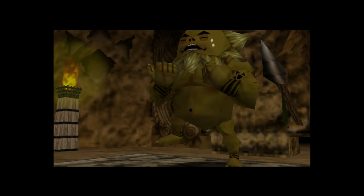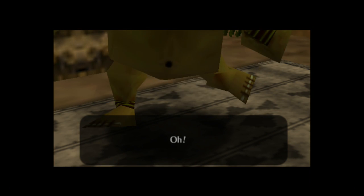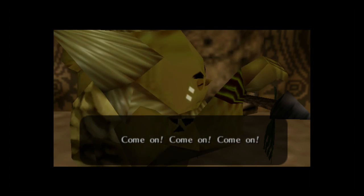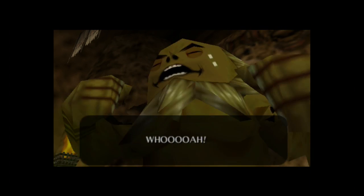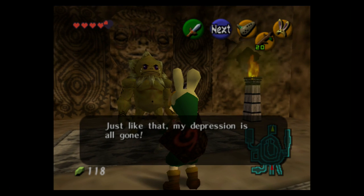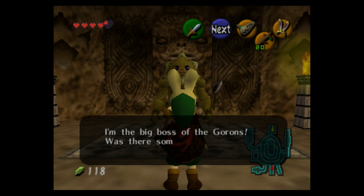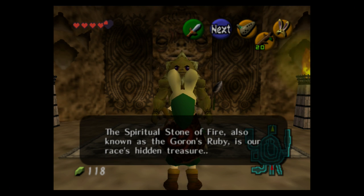I kind of just want to bask in the glory that is Darunia's dancing. I find it funny that Link takes a couple steps back like 'what the hell was this guy doing.' I really like this cutscene — not just because Darunia is dancing, but because it sets a precedent that the leaders of these races are kind of quirky. They're not regal or super serious; they're weirdos. Darunia likes to dance really weird and can't control himself when he hears good music. The Deku Tree not so much — he's just the stoic tree guy.